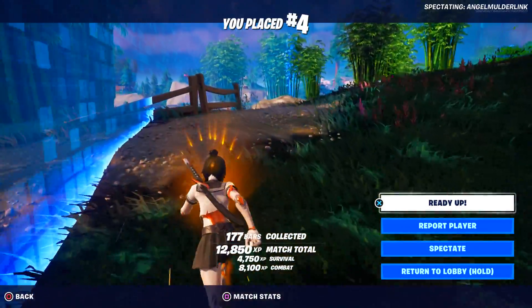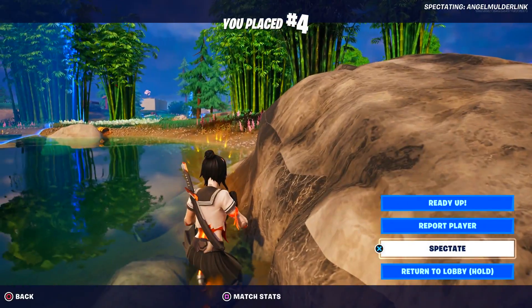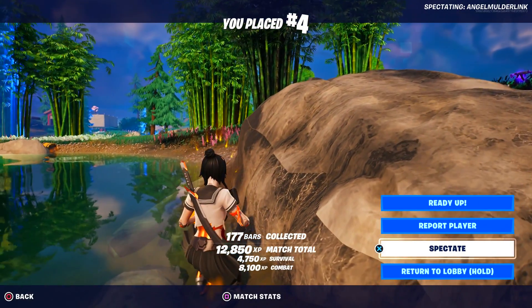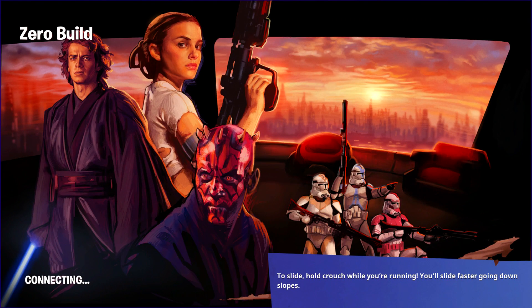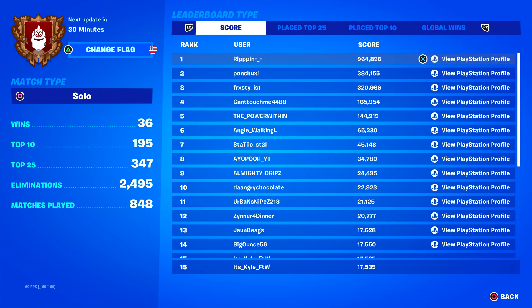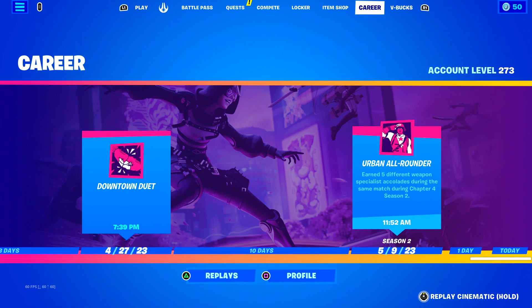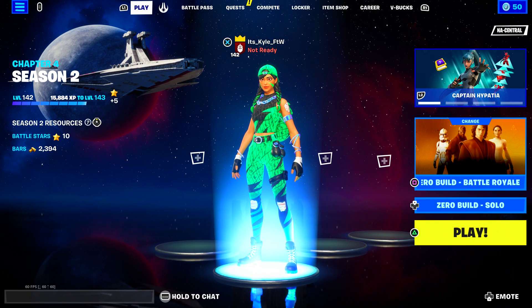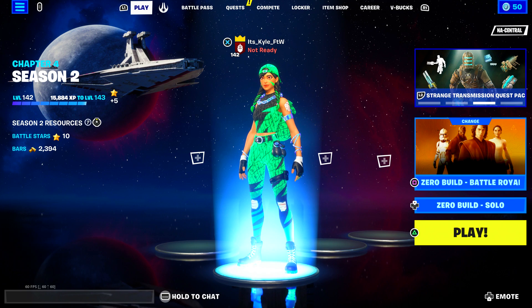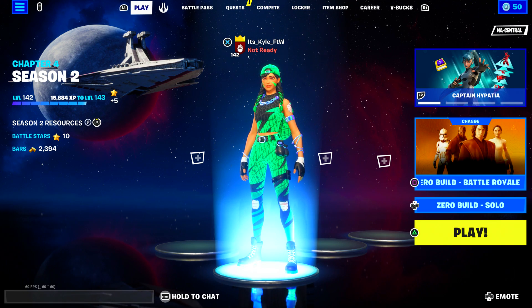And that's our death. Nine eliminations. That's our death — of course that would be our death, because it can never be anything else. It had to be a pulse rifle, didn't it? What place did we even get — fifth? Or fourth? I don't really want to show this gameplay to be honest, but I'll have it as a backup just in case. That's really disappointing. We had a really good game going there, and then we died to a pulse rifle player camping. Also got damaged by a bush camper. Just a very unfortunate ending.